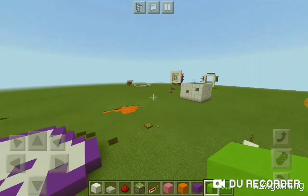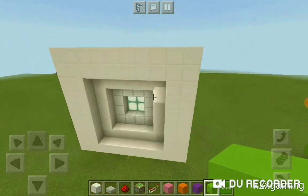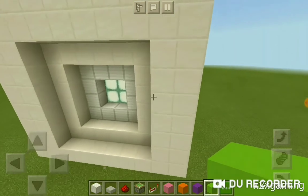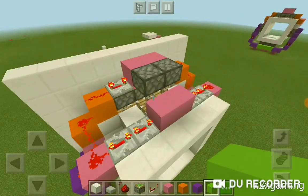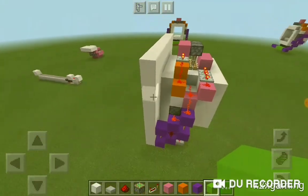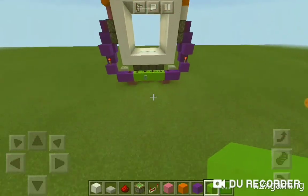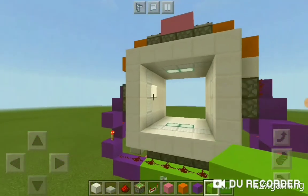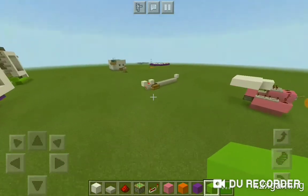Let's go ahead and take a look at that design and then we are going to build this thing. As you can see it's right here and it's only 10 blocks wide, which I think is really good for my first 4x4. This is how it looks without the wall and yeah, let's get straight into the building.